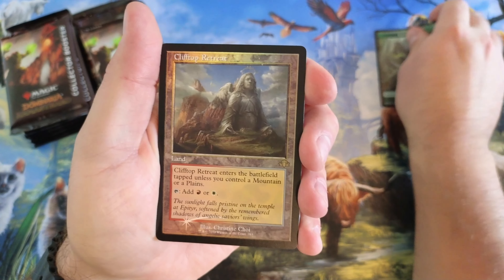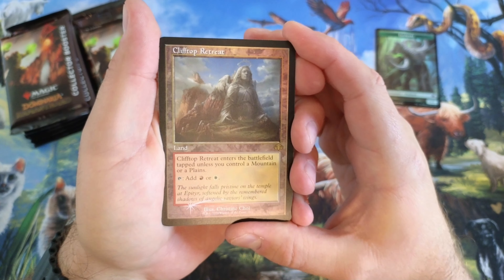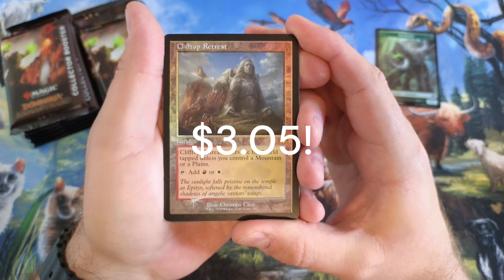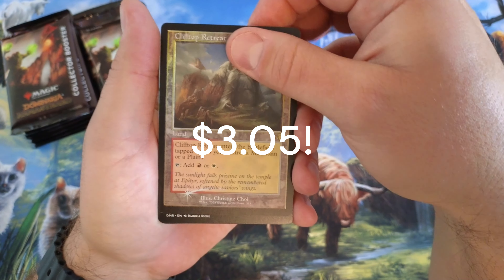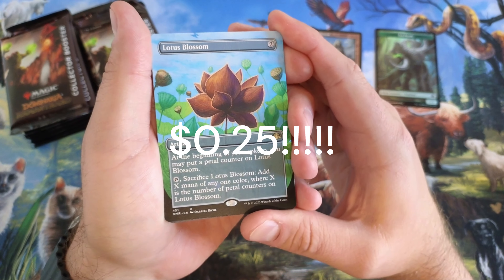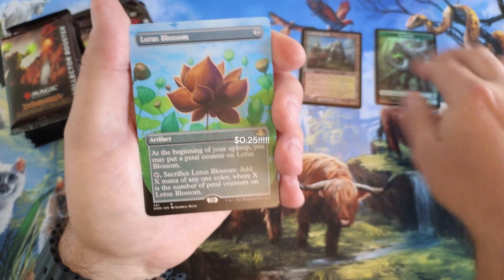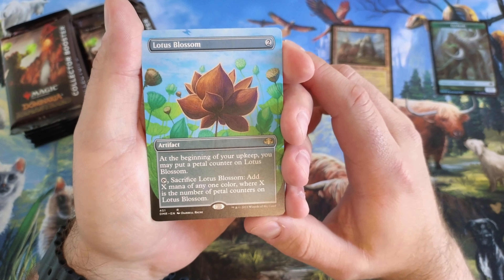Clifftop Retreat. What a nice looking land. Look at that. It's the retro. Lotus Blossom — nice. I don't really know if this is a high-value card or not, but look at the art on that too.